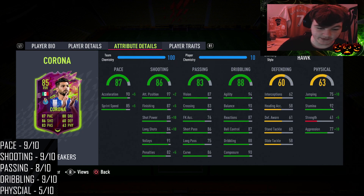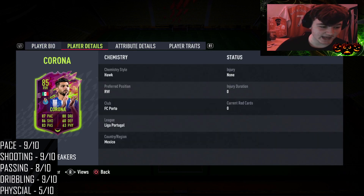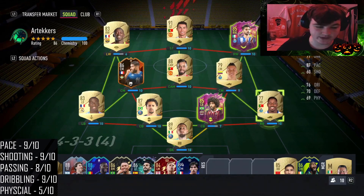His shooting is very good — he got a shooting boost. His passing is solid. His dribbling is amazing: 94 agility, 90 balance, being five foot eight with five star five star. He looks like a budget Neymar, coming in at only 130,000 coins.